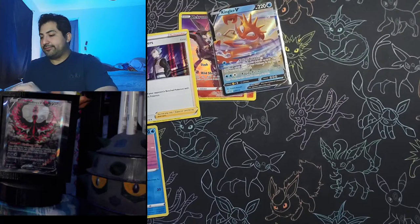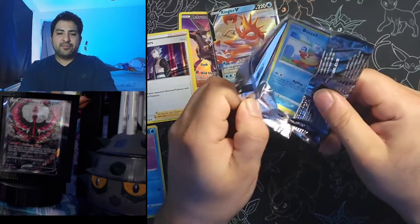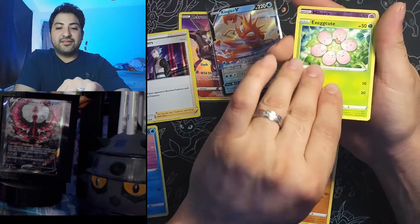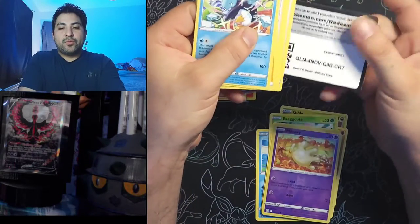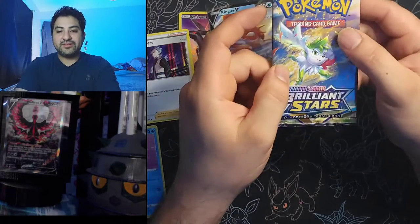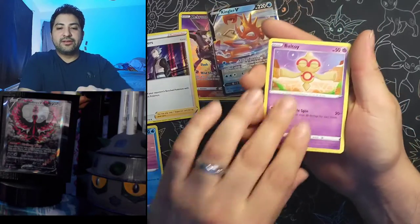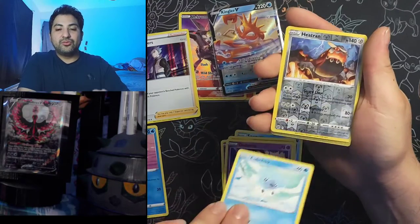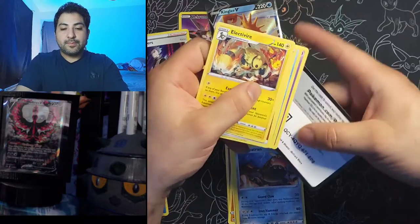Nothing too crazy there. Next up Arceus — bring us some blessings! We got Weasel, Gible, Snorunt, Exeggcute, Starly, reverse Milcery, and Escavalier. Not off to a great start, still got about half the right side to go. Next pack: Ball Guy, Snorunt, Nosepass, Dondozo, Cubchoo, reverse Heatran, and Electivire non-holo.